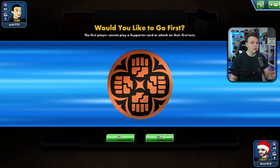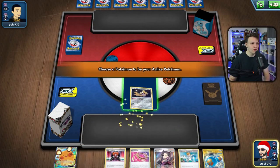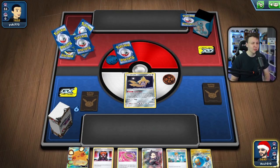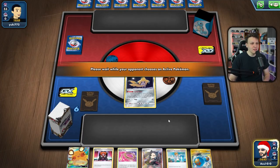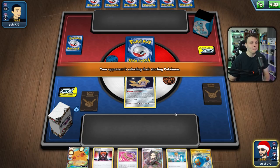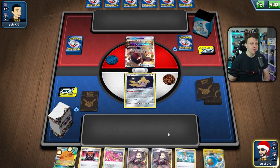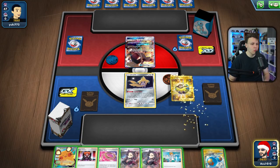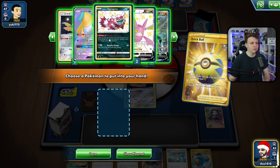We won the coin flip and want to go first so we can attack before our opponent does too much. We're not far from it — we just need a Capture Energy or Quick Ball, and we play four of each. Our opponent mulliganed, which is a plus. I see an E-Switch and a Swell — I've never played against ADP Zacian with this deck so I'm not sure about the matchup. They open Mawile which is great for us.